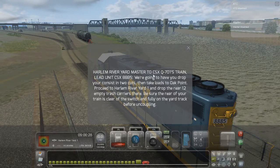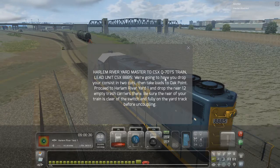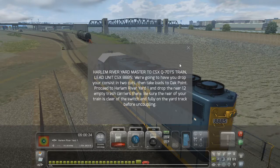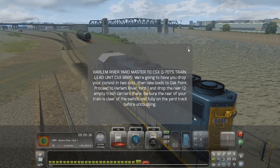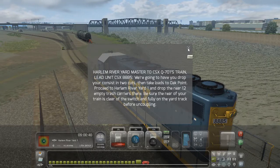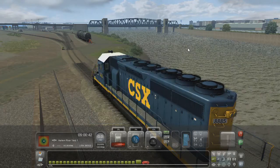We're going to have you drop your consist — two cuts — take the loads to Oak Point, proceed to Harlem over Yard One, drop the rear 12 empty trash carriers there. Great — Harlem over Yard One and last 12.